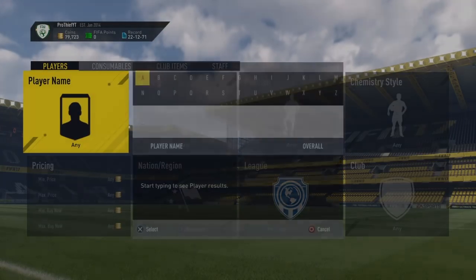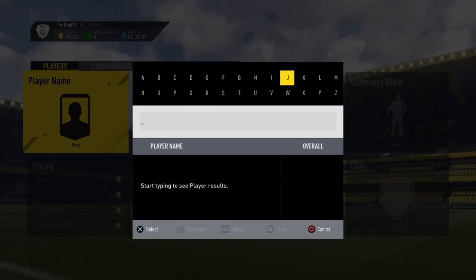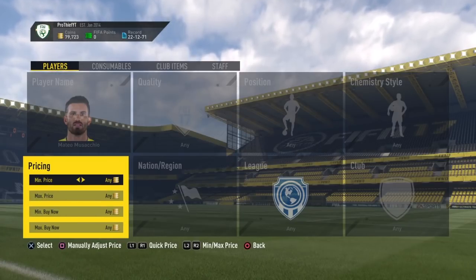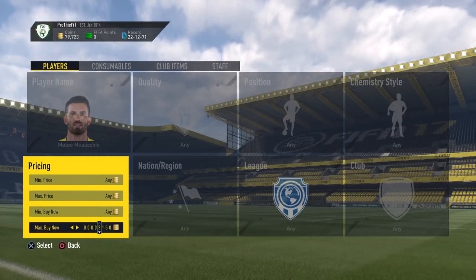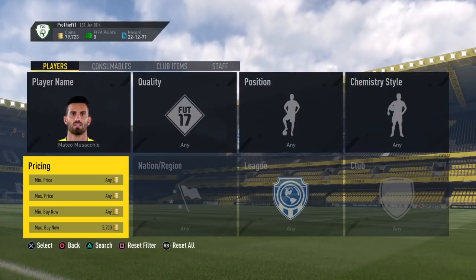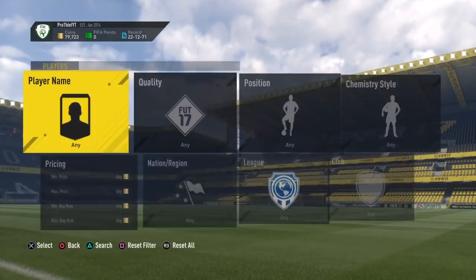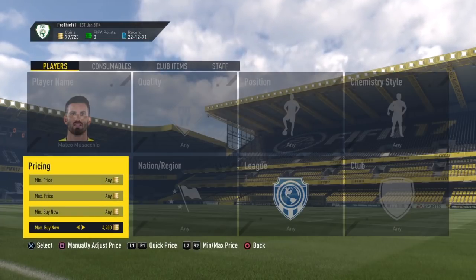Hello guys, what's going on? I'm Profith here and today we've got a new video about the sniping filter. Today we've got Kurt Musico - all you need to do is search for him on the transfer market, then find his minimum buy now, which is going to be around 4.5k on PS4.